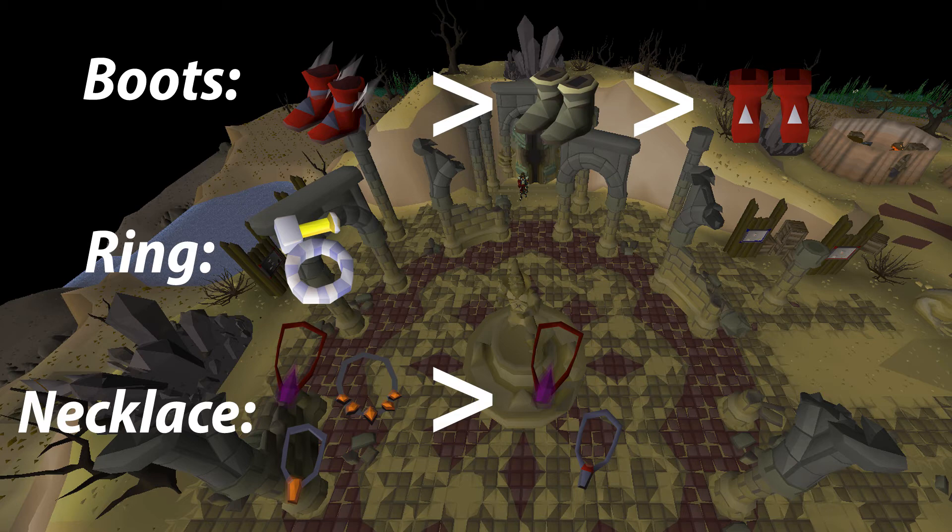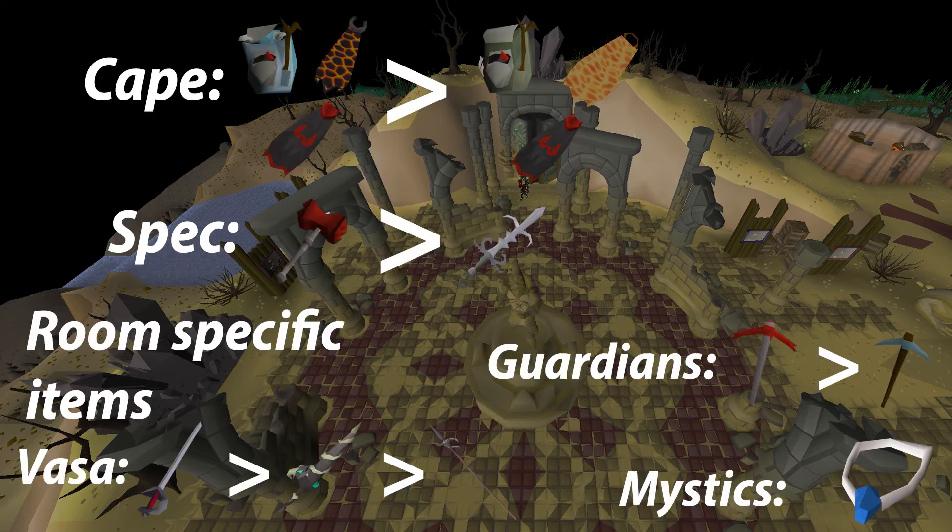For your necklaces you have a few options. You can bring the occult, anguish, and torture, which is the best setup. However, if you can't afford the zenyte necklaces, I would bring an occult with a fury. Definitely bring the occult as it's a very big upgrade to DPS. If you can only afford one of the two zenyte necklaces, I would recommend the anguish as it's a bit better than the torture to bring, but do still bring a fury for your melee setup. For capes, it's the same as everywhere else: for ranged use Ava's assembler; for melee, the infernal cape; for magic, the imbued god cape. If you don't have an assembler bring an accumulator; if you don't have the infernal cape, bring a fire cape. Do still bring the imbued god cape — it is not too difficult to get and it's definitely an upgrade worth getting before you do the Chambers of Xeric.